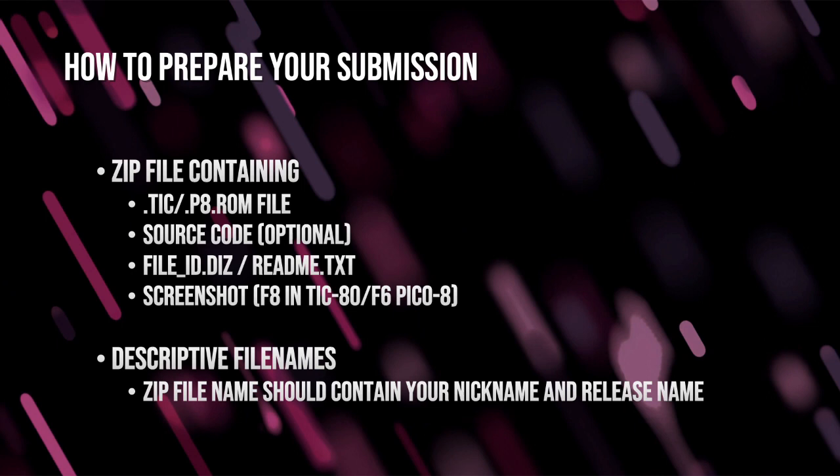You'll also need the screenshot. You need to include this in the zip file, but also need to upload it to the party system. Screenshot in Tic80 is F8, or F6 in Pico8. You should always use descriptive file names — NewTalent.zip doesn't help differentiate it from all the other entries. So your zip file should at least contain your nickname and maybe the release name. This will also help link your release up on other websites.